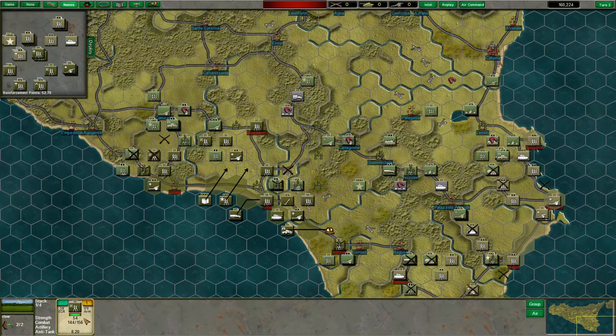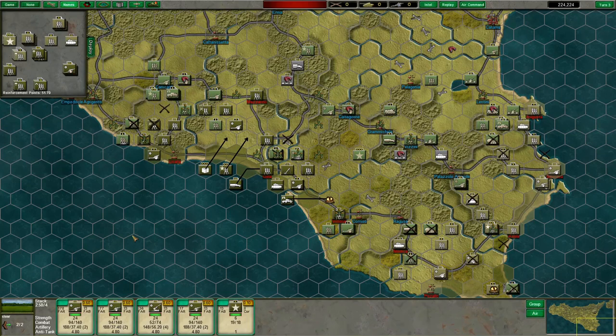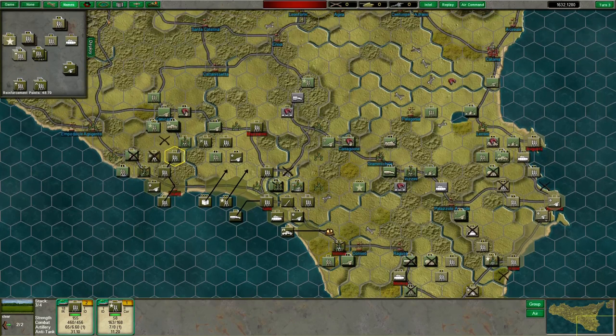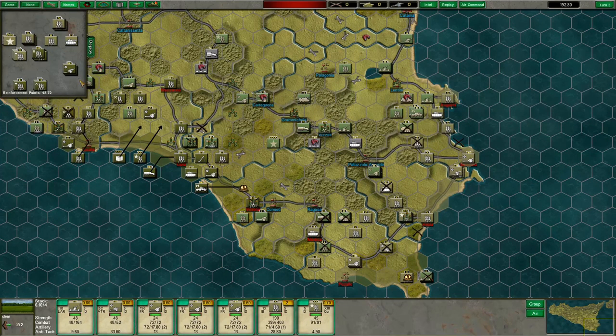Bring in the 39th Engineer Combat Regiment as a filler unit around Mazzarino. Hold the American Heavy Artillery for now. Bring on the rest of the 1st Infantry Division — if we're going to be somewhat stagnant at Caltadroni, I want to put more pressure on the Axis's west flank so they have to devote forces to holding the 1st ID back. For the British, let's bring in elements of the 5th, including all its artillery and the 13th Infantry Brigade, plus its HQ.